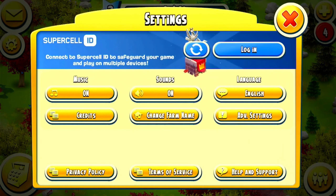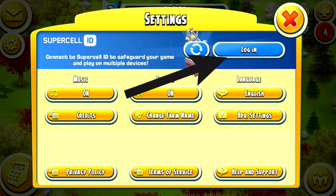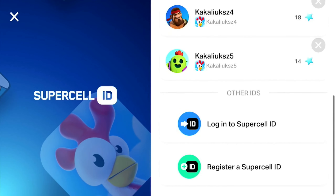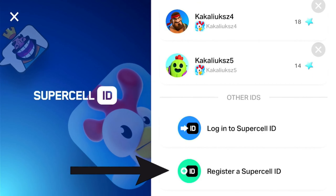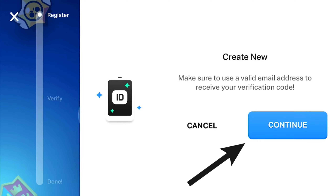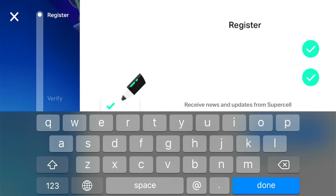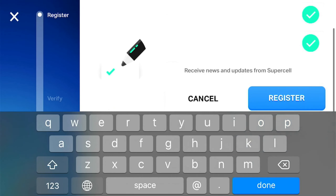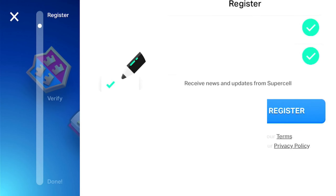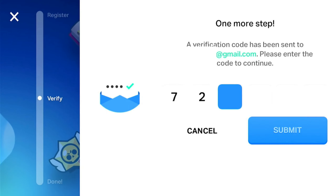Tap the cogwheel, then login. Scroll down and tap register a Supercell ID. Press continue and enter a valid email which you have access to. You must use a different email for every farm that you make. Tap register and enter the verification code which has been sent to your email.